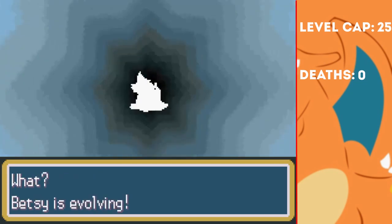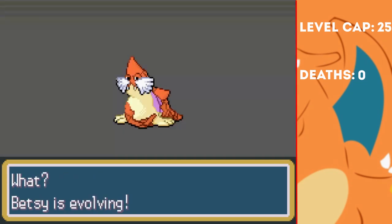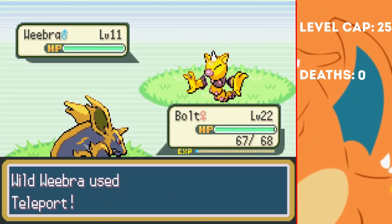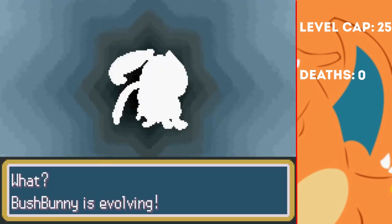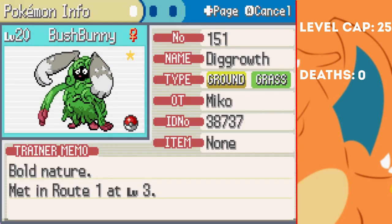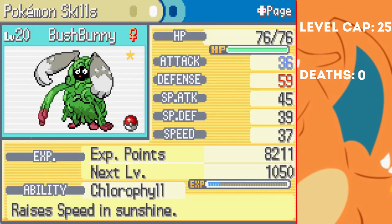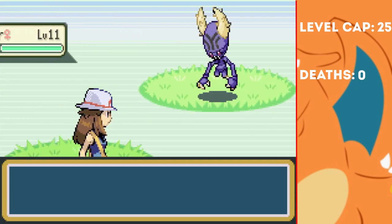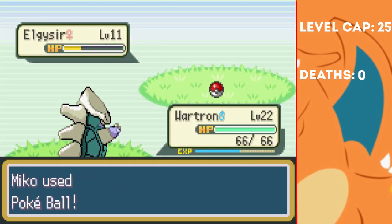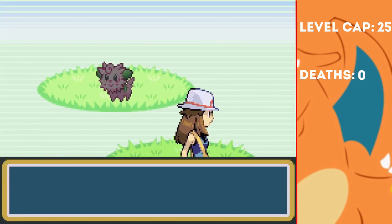Before moving on to Surge, we evolve Betsy, and find our next encounter. It's another Weebra — finally we get our redemption. Uh, oh. Sigh. Anyway, we also evolve Bushbunny, who now loses its Normal type in favour of Ground type. This should be very helpful for the upcoming Gym. Before that though, I catch a couple more team members: first an Elgecer, which I'm pretty much only going to use for Cut, and a Lilitha. Oh god, it's so cute. Let's read its Pokédex entry... Oh god.